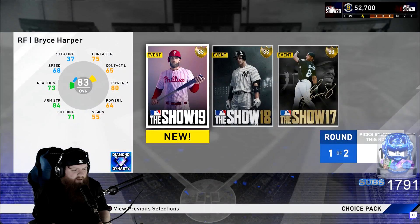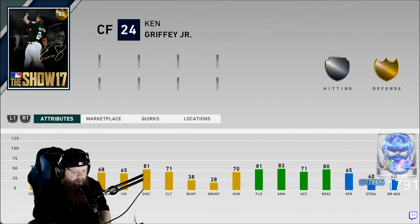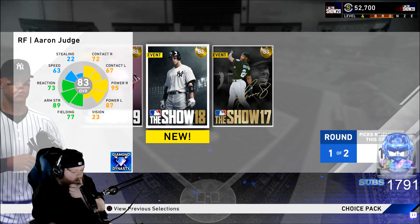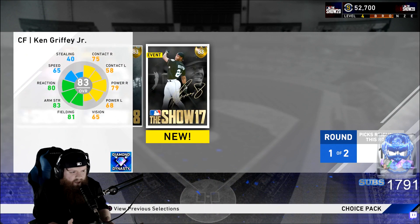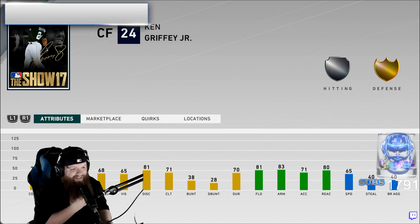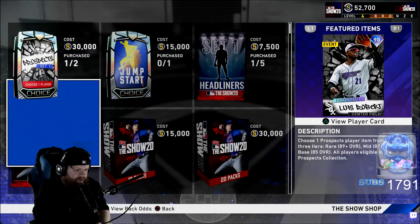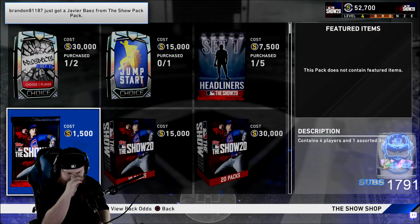Gold legacy pack — so with these right here, I'm telling you the only move is Griffey. Even if you're a Judge fan or a Harper fan, there's a diamond of him already — you gotta go with Griffey. We don't know when we're gonna see a better Griffey. Griffey's got a nice swing too and that defense is gonna be huge for your starting outfield. I think you gotta go Griffey. How much was that bundle? 75k — we're gonna buy more stubs.